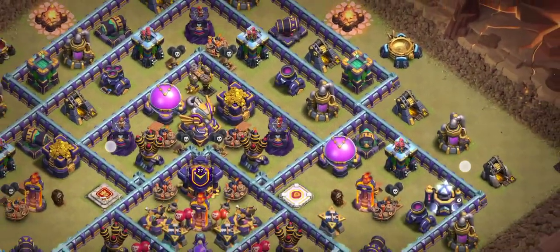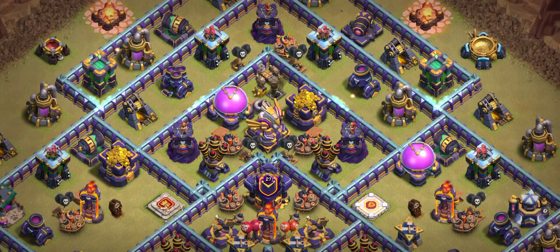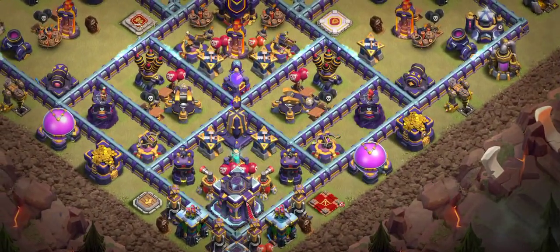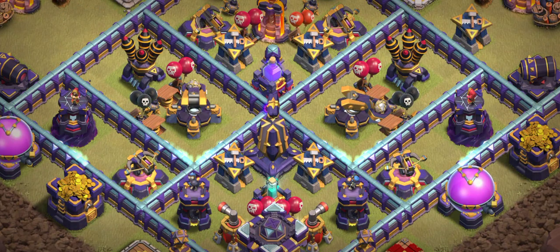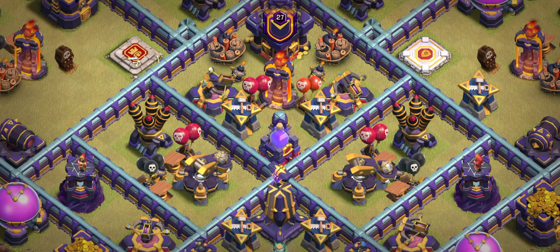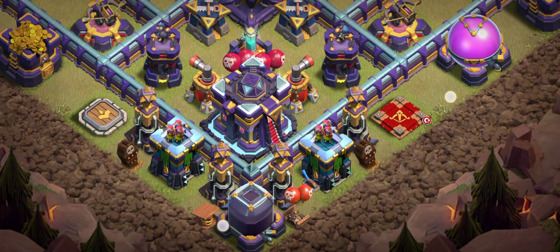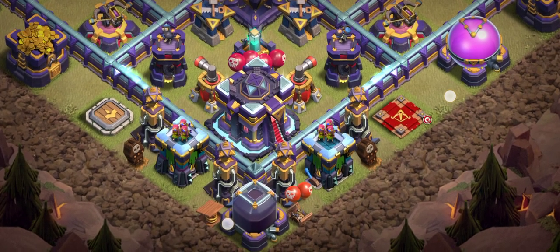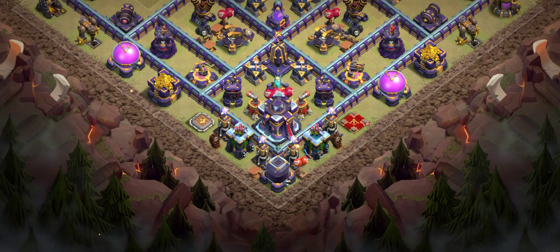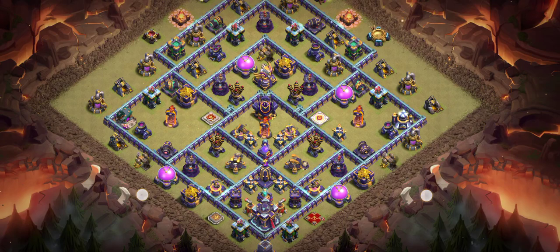Base number five is another really good new corner base. If you're looking for a one-star base — if five attackers come, about three will only get one star. Only pro attackers can get three stars. You can see the giant bomb placement, and the scattershots are really dangerous whenever troops come in. This base is especially tough for air attackers like electro dragon or super dragon attackers. Behind the town hall you can see the queen — if the base is at high percentage near the end, you still have to face both heroes, making three stars very difficult.